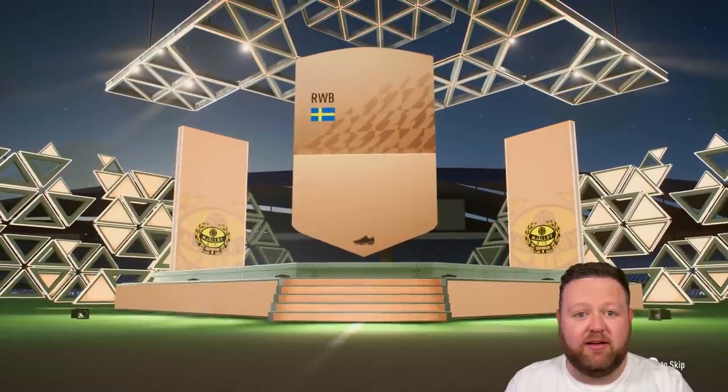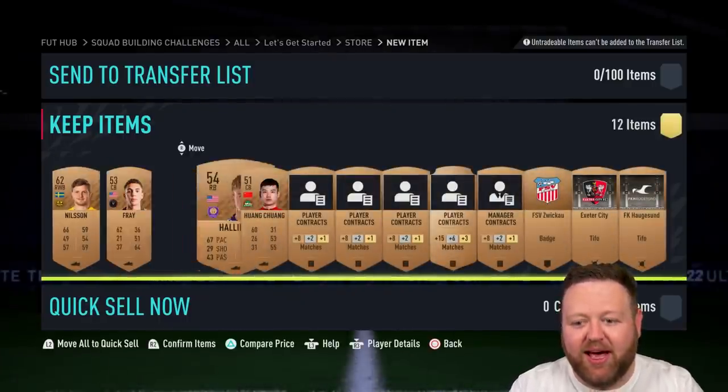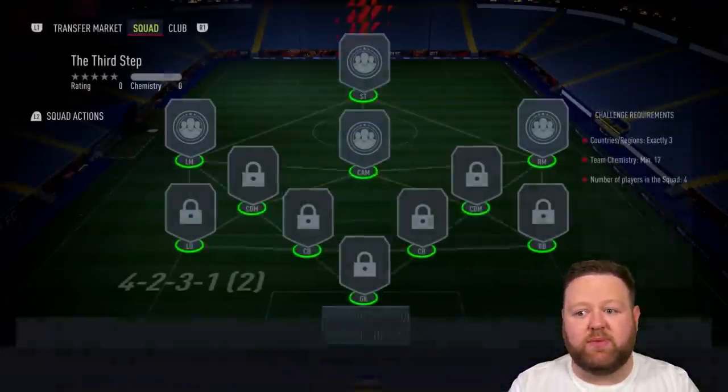For those of you that don't know — if you put a player into a squad building challenge, they are gone for good. So don't just put like an icon in there thinking he'll help with chemistry; you will lose him forever. You get a little reward from doing SBCs — you'll turn a couple of bronze players into a pack full of bronze players or something like that.